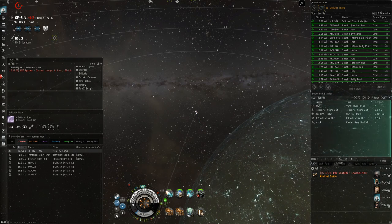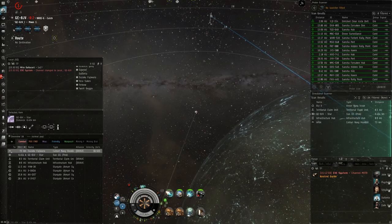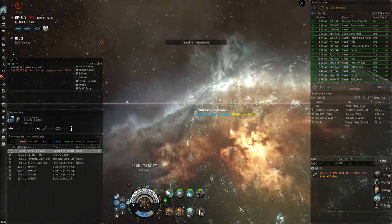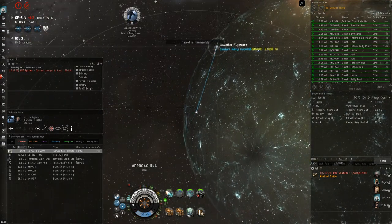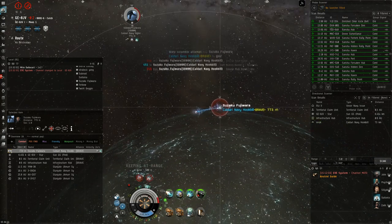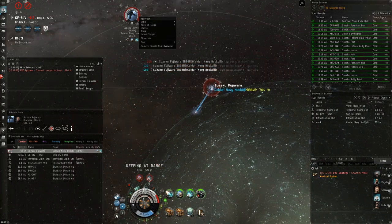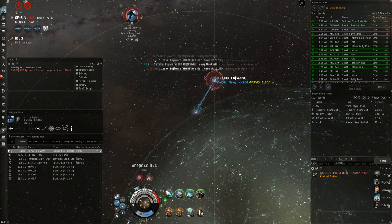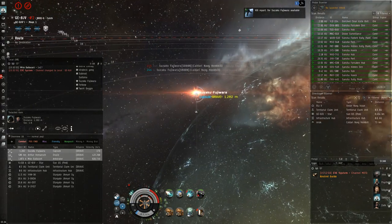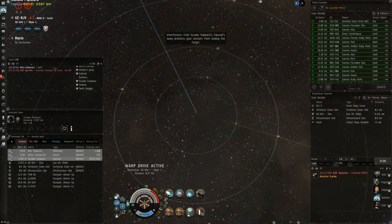In this case a Caldari Navy Hookbill has decided to follow me to the sun to attack me, and since he's landed on the bubble at zero I'm able to get on top of him straight away and apply max DPS. I should be able to win even despite it being a faction frigate, because you have so much invested in DPS and tank — you're just able to kill bigger ships. I'm able to get away before his friends land because I have so much DPS with the double mag stab and Void.